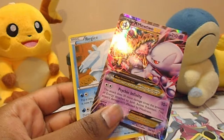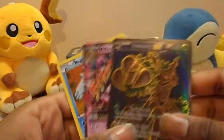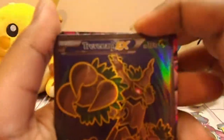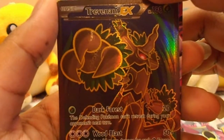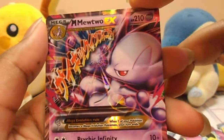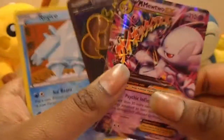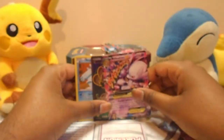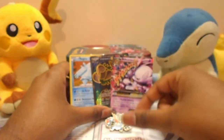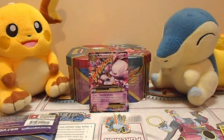Let's summarize our pulls. We have the Full Art Trevenant EX in all its glory — look at him reaching out to grab you in your sleep. The Mega Mewtwo EX — that's Mega Mewtwo Y — and the Regice. A very amazing haul for a Booster Pack. Let's not forget our collectible pin. Thank you guys for watching — please hit that like button down below and I hope to see you again. Bye!